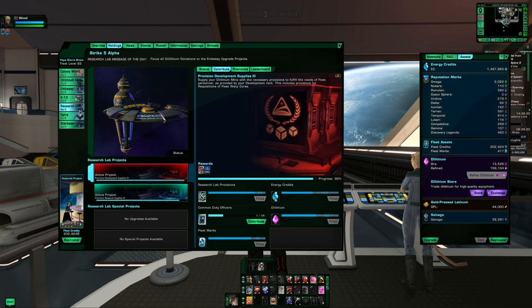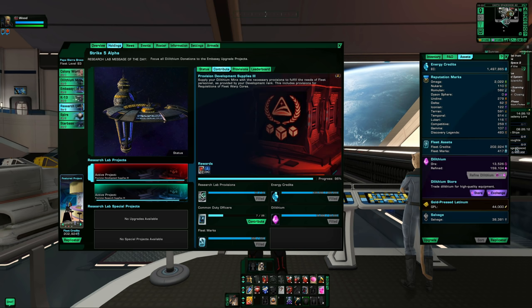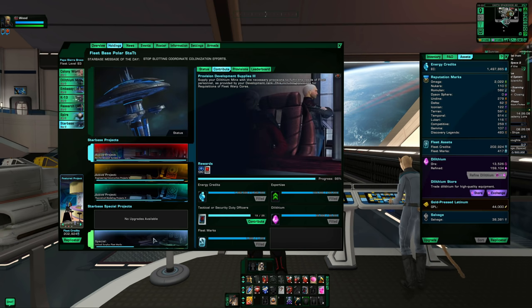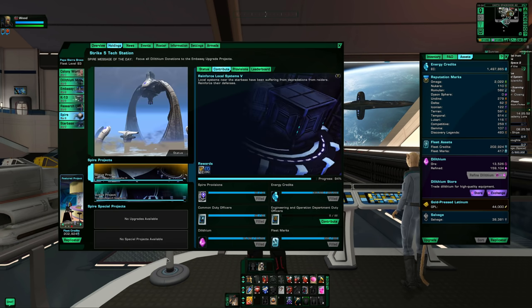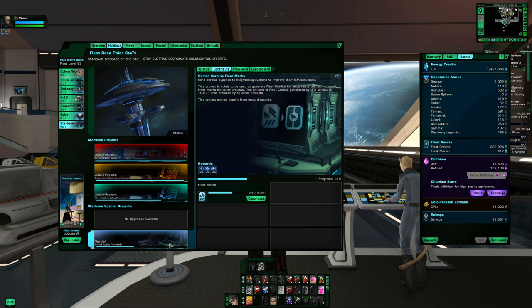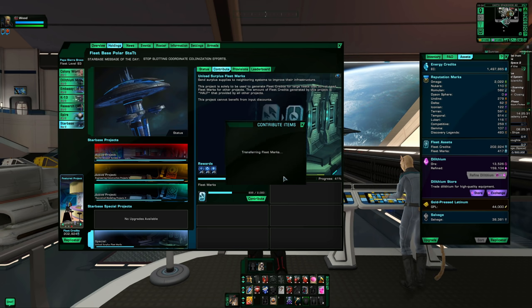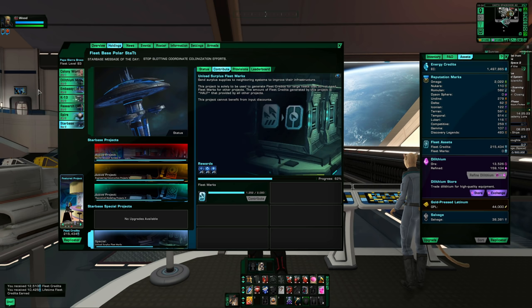Dilithium is probably what your fleet needs most, along with duty officers — those are always helpful donations. Even if I found an open project right now, I have more fleet credits than I need at the moment. The bottom provision projects take 2,000 marks to complete, but only return half — a 1-to-25 ratio — so dumping excess marks there works well because it won't take too much from anyone else.